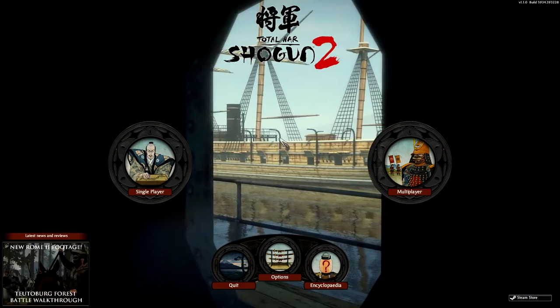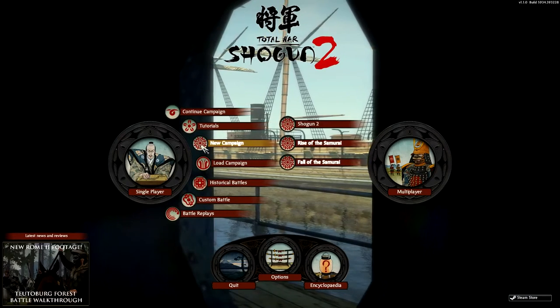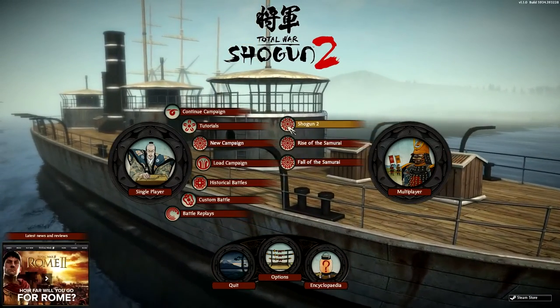We're going to jump straight into a campaign and go through all the fundamental things. So we go into single player and then a new campaign. As you can see there are three options here: Shogun 2, Rise of the Samurai, and Fall of the Samurai. I'm just going to go with the base game, Shogun 2.